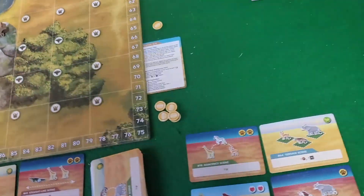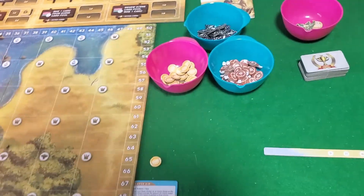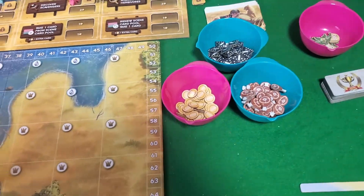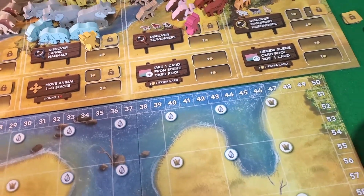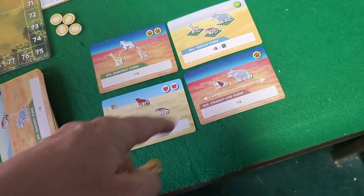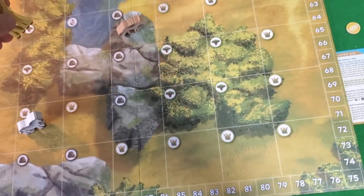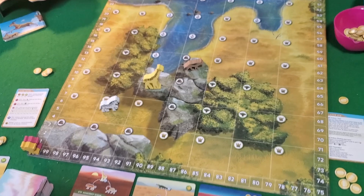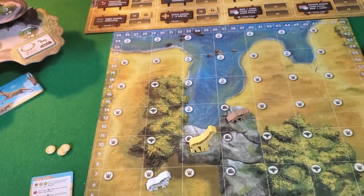That's the essence of play. Then yellow takes their turn and decides to buy a giraffe. You look around and think: are there other cards that need giraffes? Yes there are, so you place it on the board — not in the water yet, but you can move it there later. This is really the core of the game.